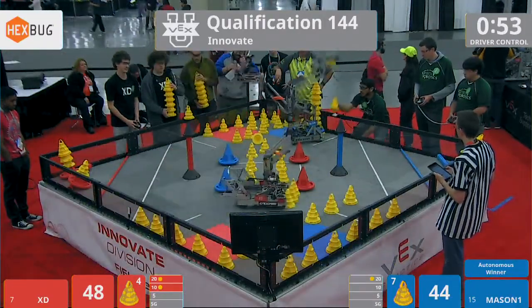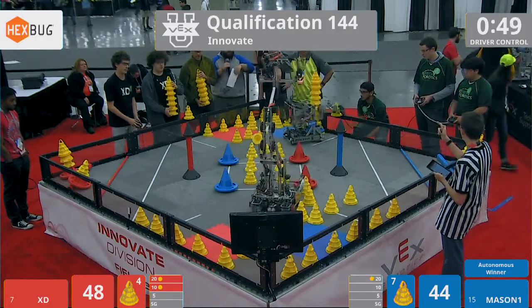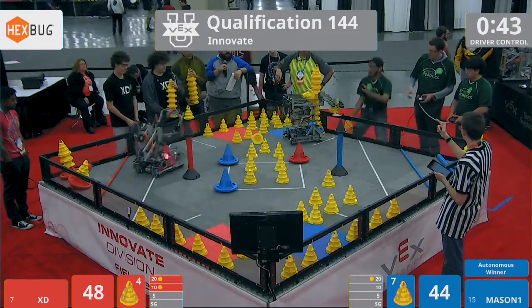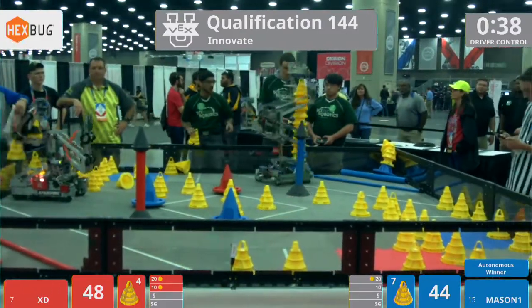XD takes the high-stack bonus in the 20-point zone now with a 3-stack. Very smart choice there — they only need one extra cone worth seven points. Mason still going high. They got one stuck. They got to go up. It falls down. They're going to take that stack.